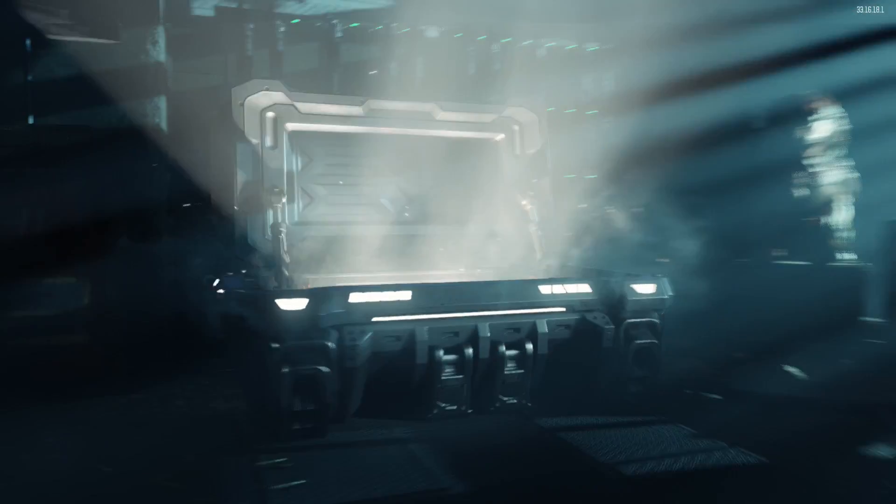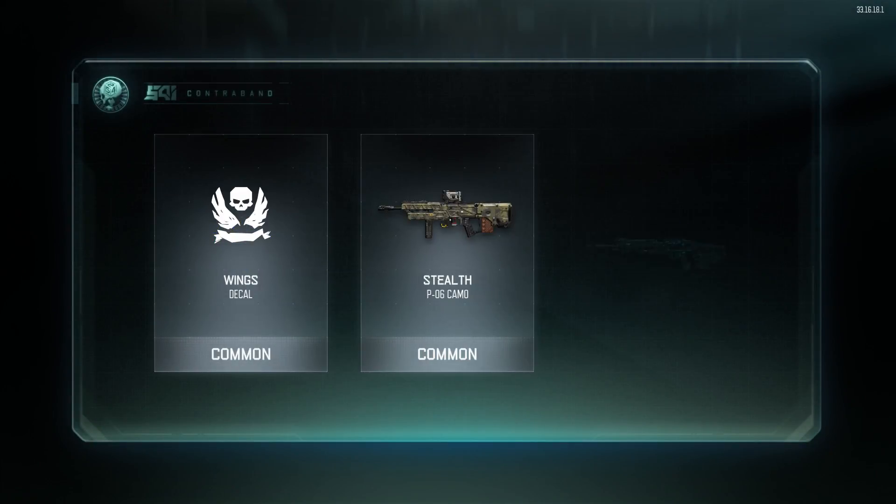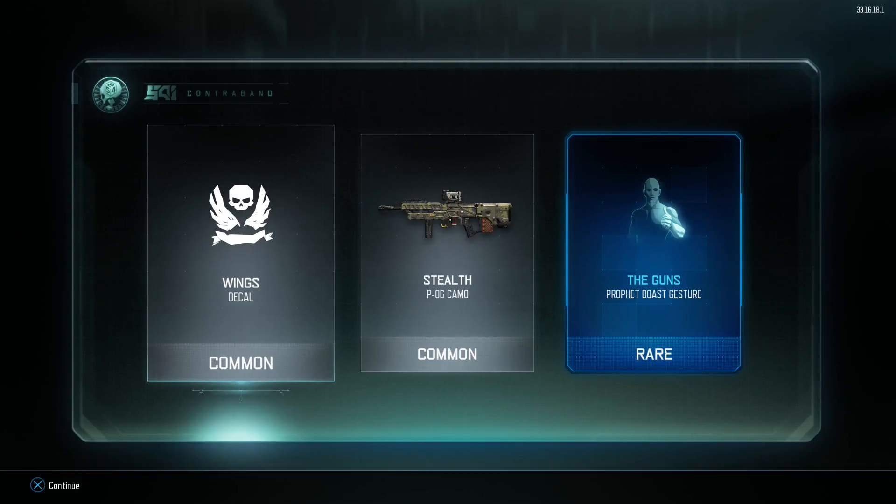Let's go. So we've got Wings Decal, Stealth Camo. Ooh! It's a Profit Boast gesture. That's alright.